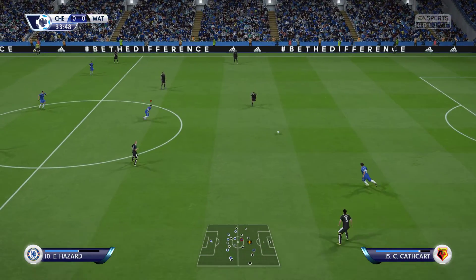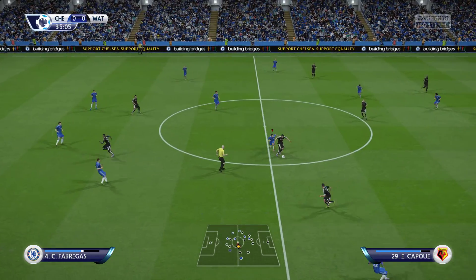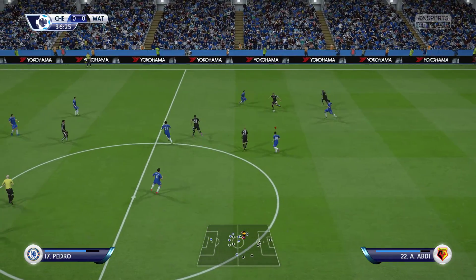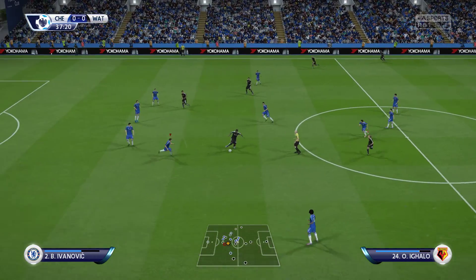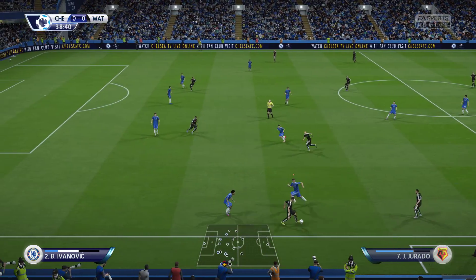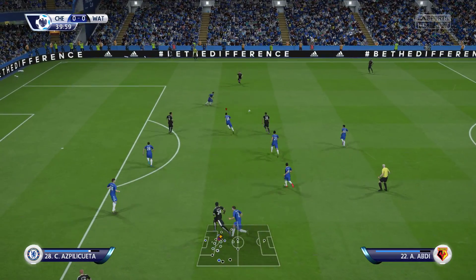Fabregas in possession. Alman Abdi, Ben Watson — here's Watson. That passing is top class.